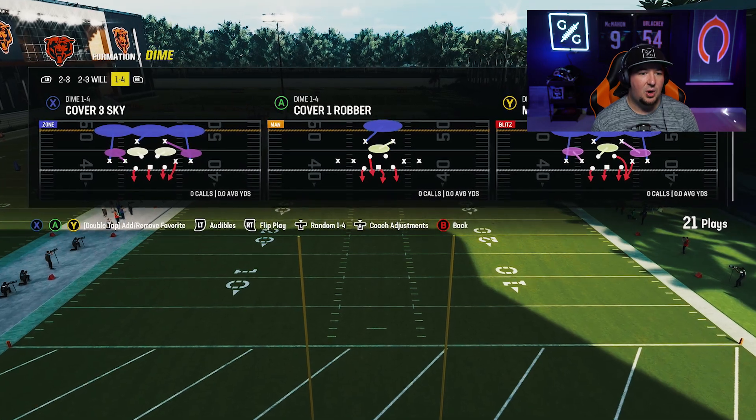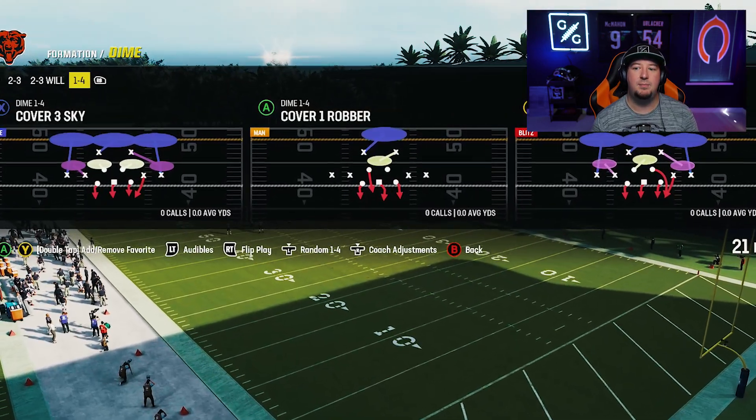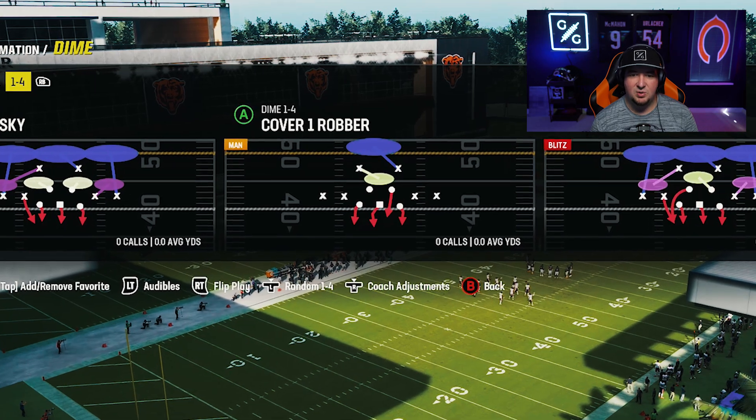We are going to be talking about the Big Dime 1-4. We're going to teach you guys how to set this up very, very quickly out of the huddle. What you're going to want to do is turn your auto flip off — after all, this is basically a symmetrical formation if you look at it. You can call any play that you want, but you need to create some sort of device for yourself that's going to allow you to remember which way you want to call it, flipped or unflipped.